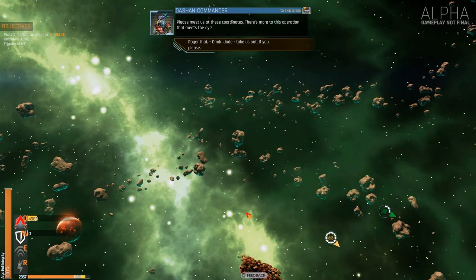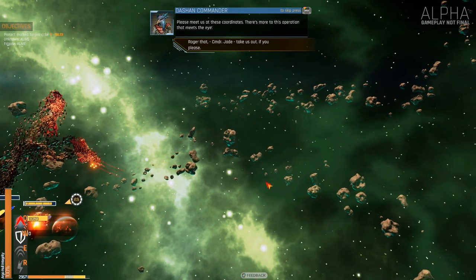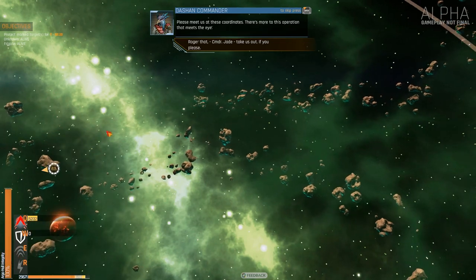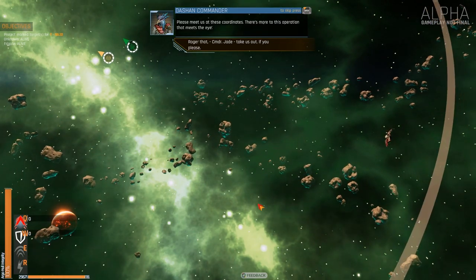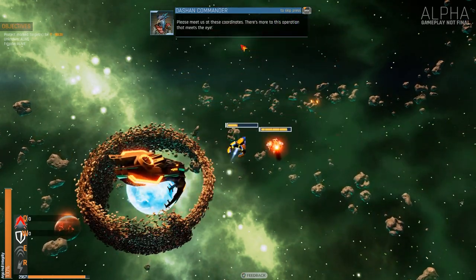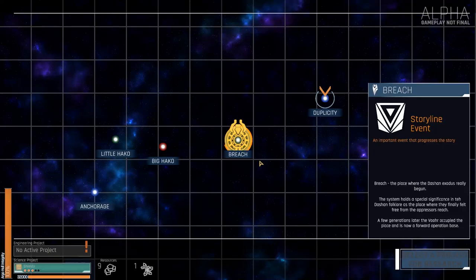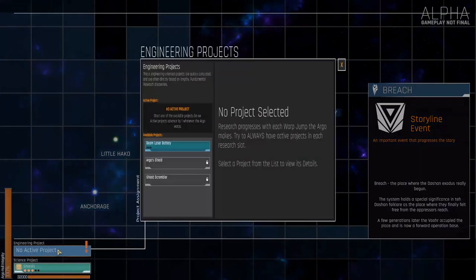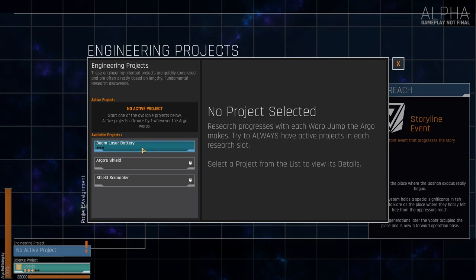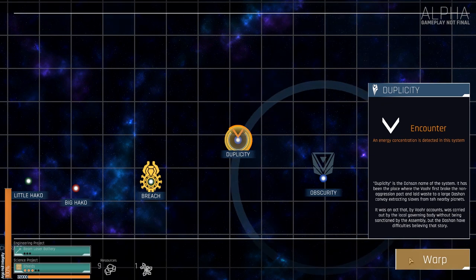Resources — make sure you get everything because I want to upgrade. There's some glowy stuff, not sure if you can get that. Looks like I've got everything. Active project: beam laser battery, let's go for that. Walk to the next system.